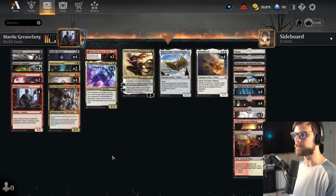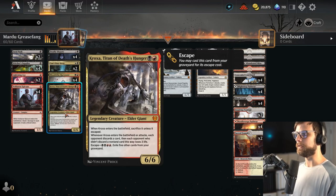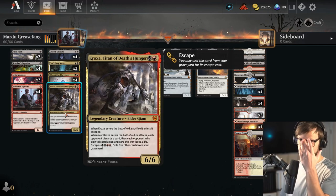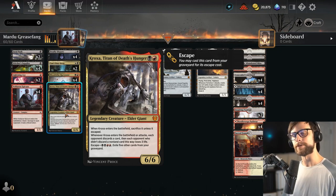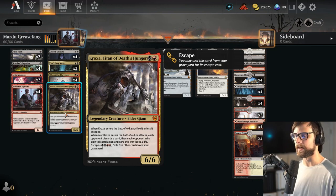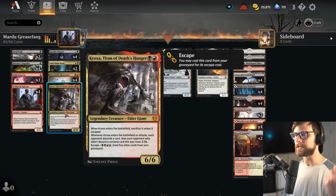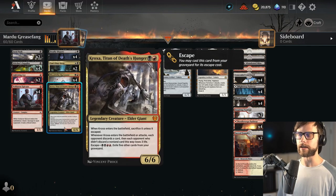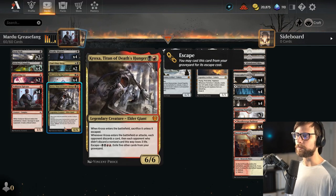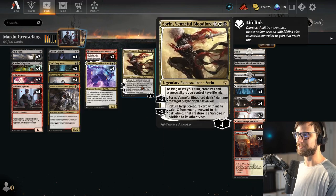We have Deadly Dispute to draw us into the deck and give us some treasure tokens. One of the big backup plans of this deck is Kroxa. Kroxa is extraordinarily good in a deck like this which is filling the graveyard — you can escape it multiple times if needed. Obviously if the opponent removes it you can bring it back again, and it has nice value for things like Can't Stay Away.